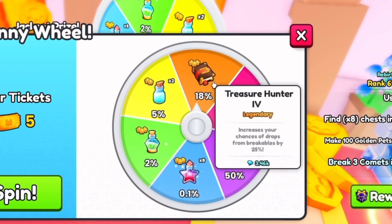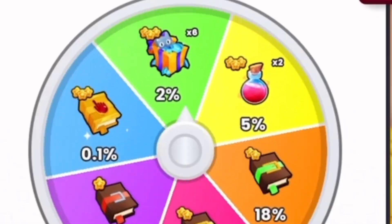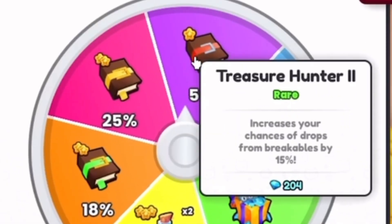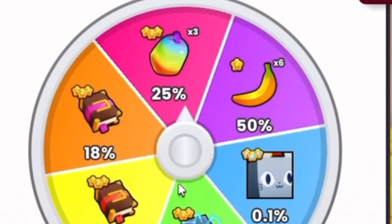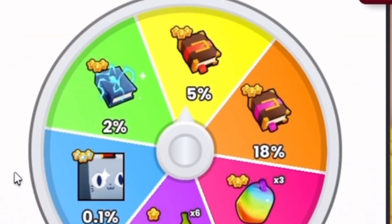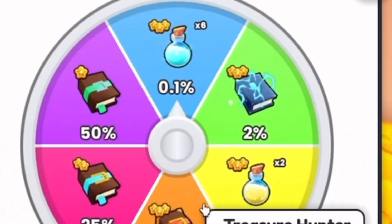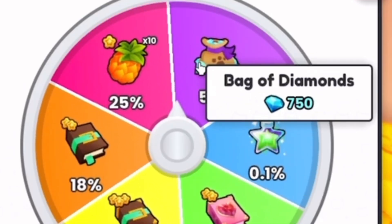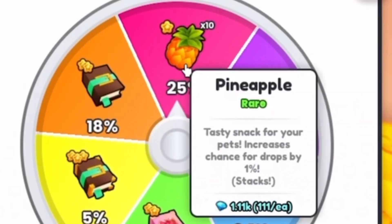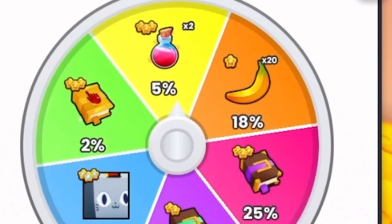Ooh, treasure hunter — 18 percent! Four spins left. Treasure hunter two — we have a chance. We almost got the two percent. Two spins left. Speed.